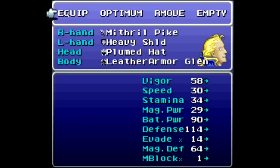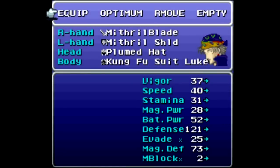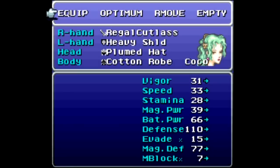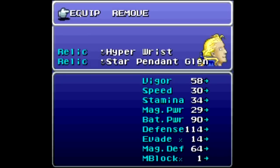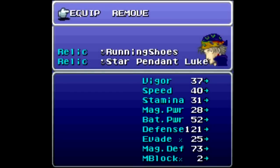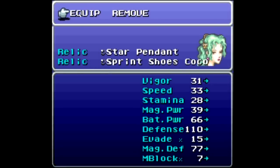Glen is on this equipment - I'll just quickly show you what I have. Anything that I have equipped I purchased in town: kung fu suit on a thief, regal cutlass, cotton robe. What I actually needed to spend most of my money on - as you can see I don't have very much left - are these relics. I did pick up a star pendant, star pendants across the board, hyper wrist, and running shoes.